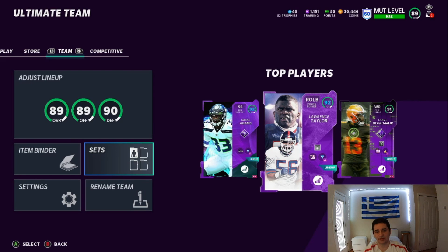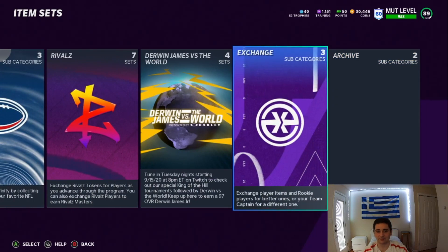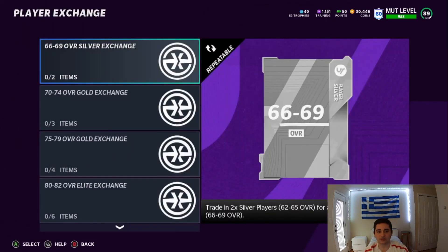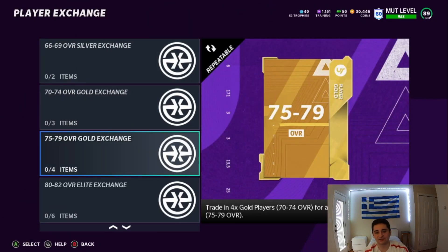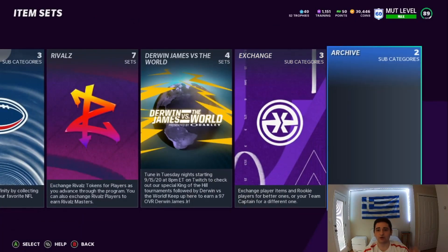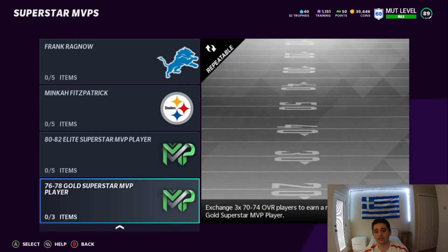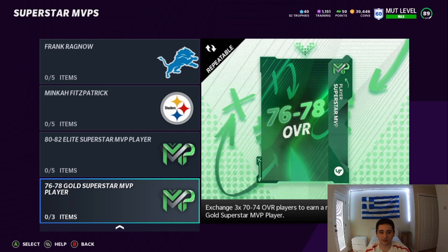We're going to go to sets. What you're going to want to do is get a lot of 75 to 79 overall golds — a lot of them. You're going to go to exchange and spam these two exchanges. Don't use the one that says zero out of four items in the collection — notice how it requires four 70 to 74 overall golds. Instead, go over to archive, go to Superstar MVPs, and go all the way down. You only need three cards, and you get a 76 to 78 overall back. So it's not a gamble — you're just saving a card. It's as simple as that.